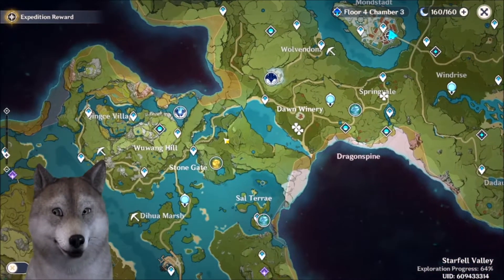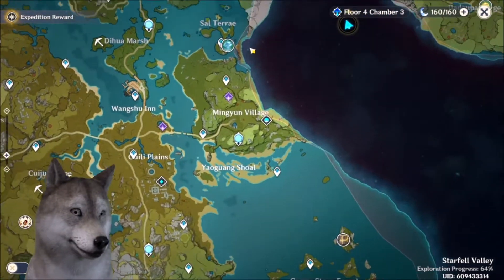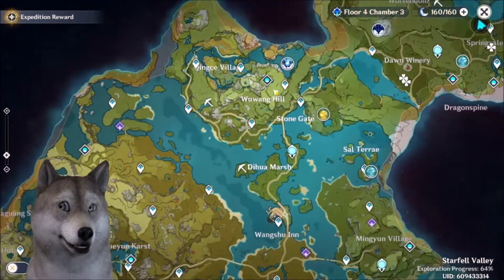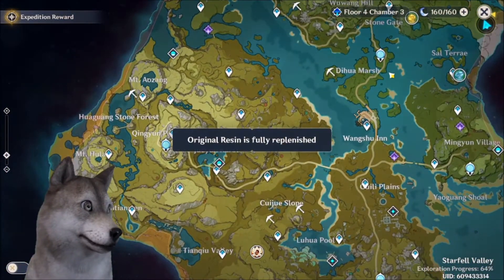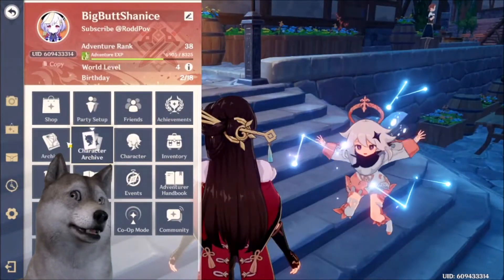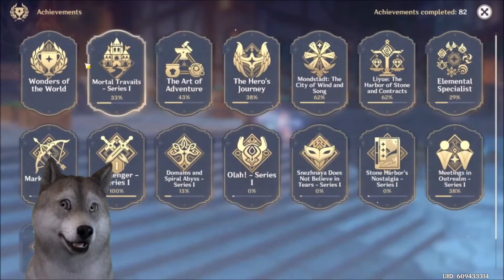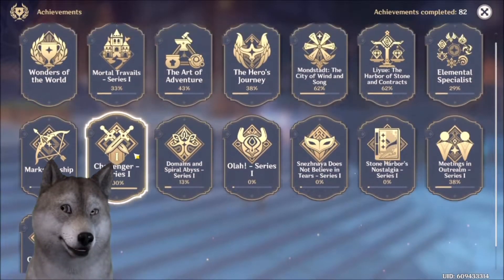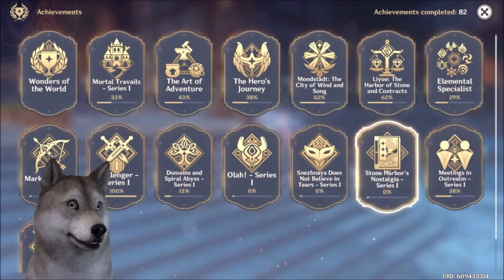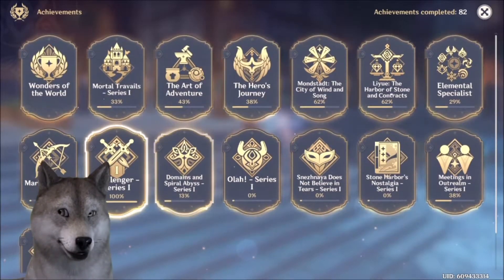I feel like there's something here that I haven't fully realized yet. The resin is up, there's a new archive section, and I'm pretty sure there are new achievements too - usually there are about six or seven and there seem to be new ones added.